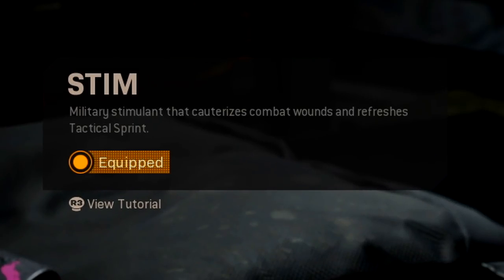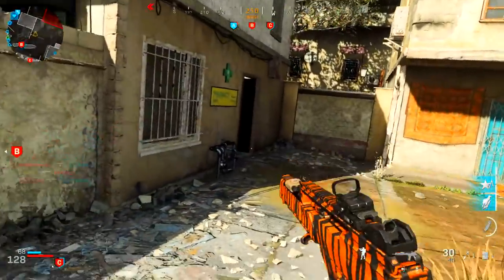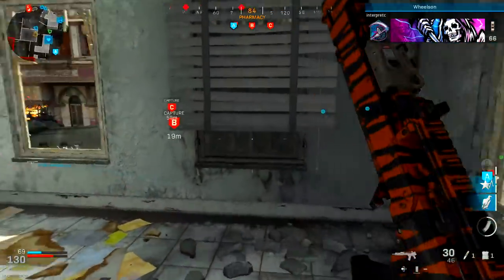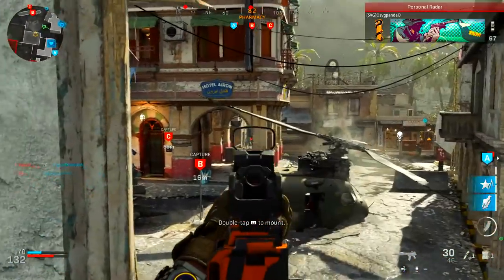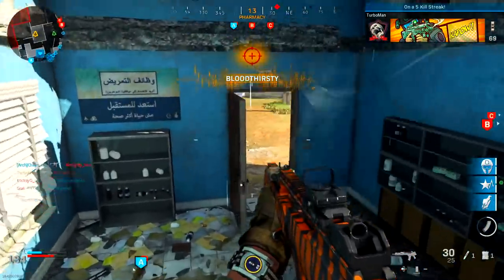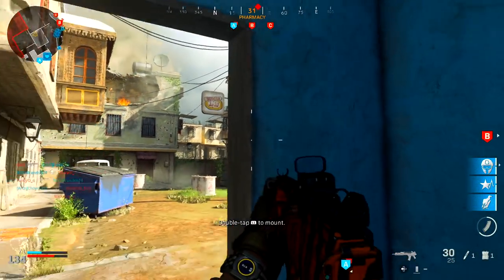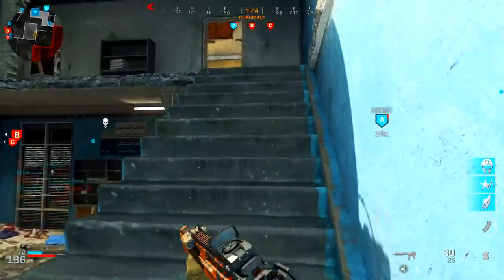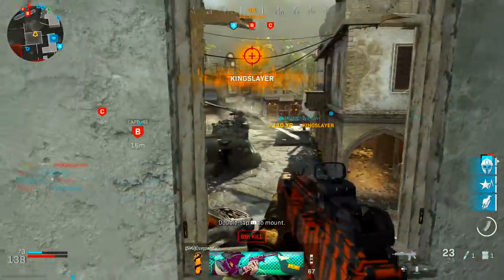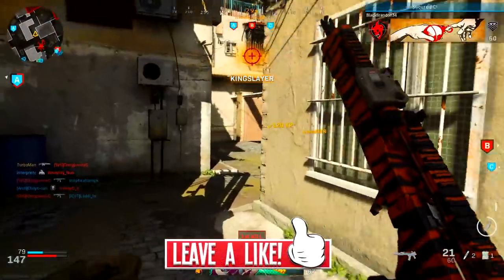For my tactical I'm running the Stim Shot. I like keeping gunfights at short to medium range and I love flanking, so you're likely to encounter multiple enemies and get hurt. The Stim Shot gives you more confidence in tight situations or helps you escape. Just be mindful of when you use it — don't use it when it's not necessary.